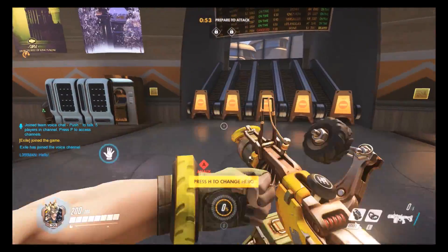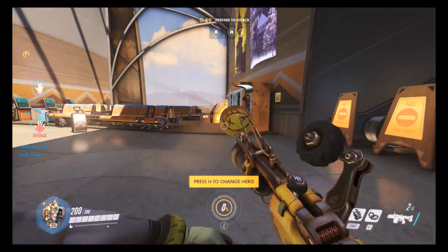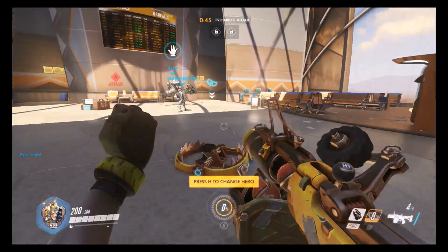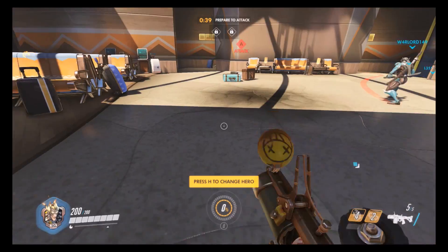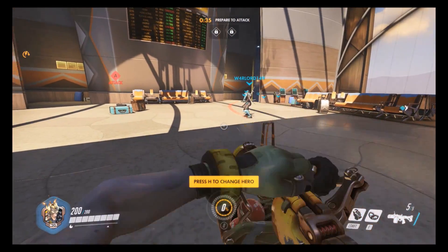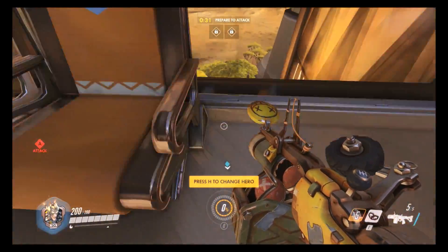As you can see here I'm demonstrating the different abilities of Junkrat. He shoots these grenades that explode on contact or explode over time. He has this little trap thing - if you step onto it you're going to be stuck, you won't be able to move. And there's a bomb that you can blow up - you can throw it at people for damage and knock them around, or you can throw it and use it to rocket jump pretty far.